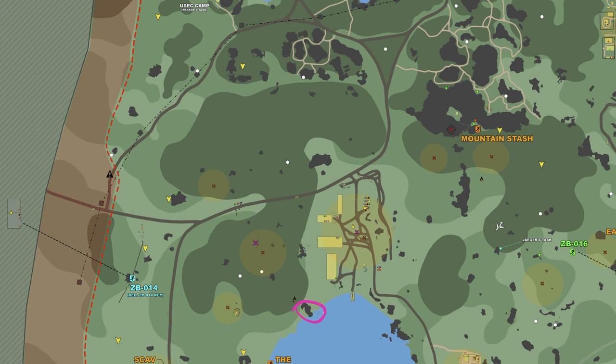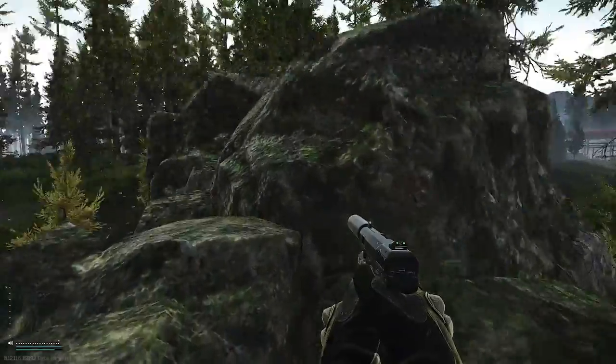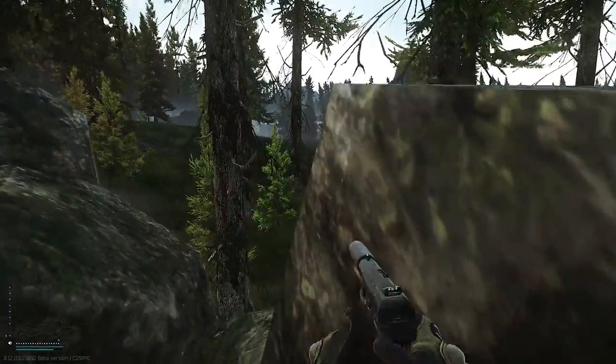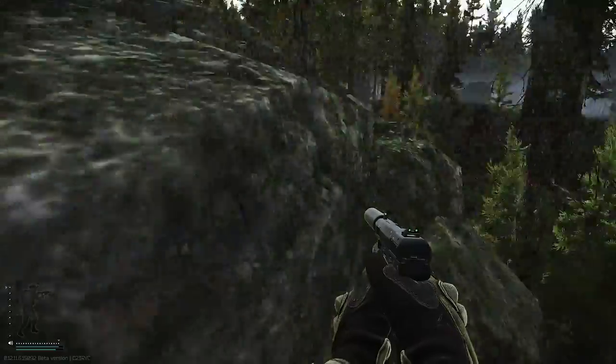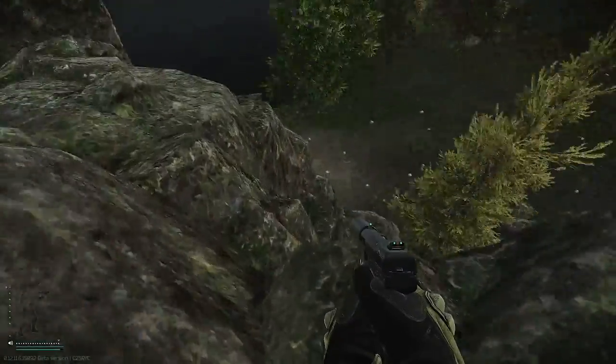This rock by the water can be a very convenient sniping spot. You have visibility of the beach depending on your exact location on the rock. There's a very small area where you can lie down and look kind of through the lumber mill, however a lot of your view will be obstructed by the buildings. You can get some great shots on the duffel rock or on teams passing through — that's actually where I completed my Tarkov Shooter Part 8 last wipe. This spot gets checked a lot because it can be seen from a variety of angles and a couple of the other sniper spots, so be careful.